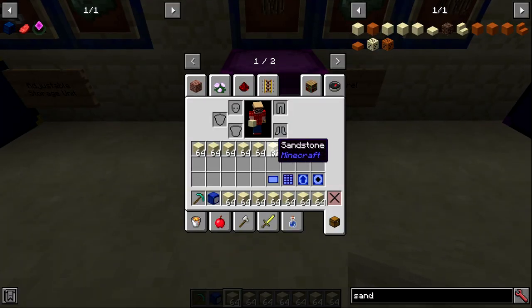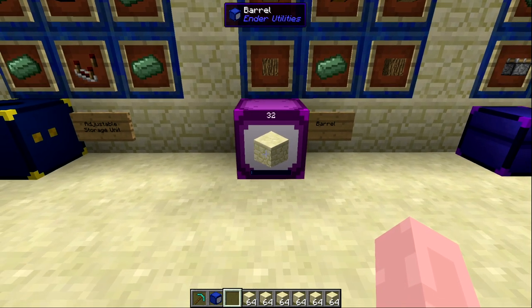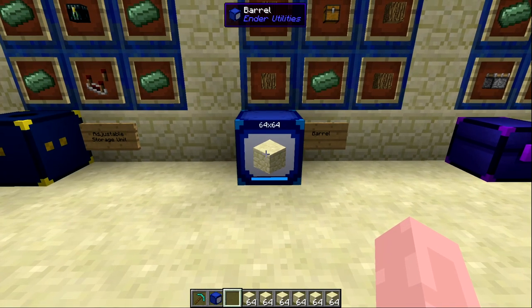When extracting from a creative barrel, you only extract the current max stack amount inside the barrel. So if there are 32 sandstone in it, you extract 32 at a time. Keep that in mind — if you only insert one iron ingot before enabling creative mode, you'll only ever extract one iron ingot at a time.